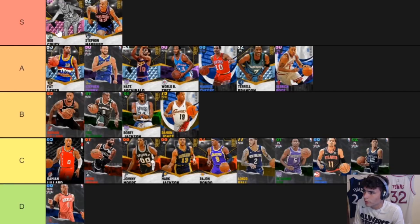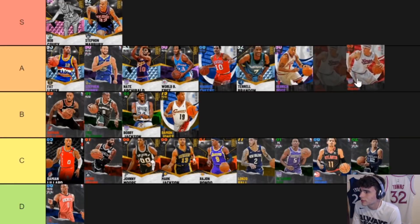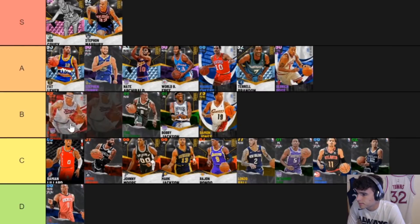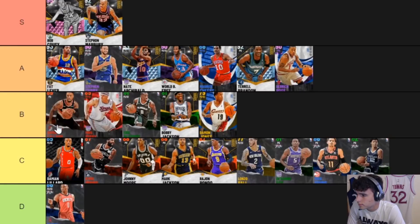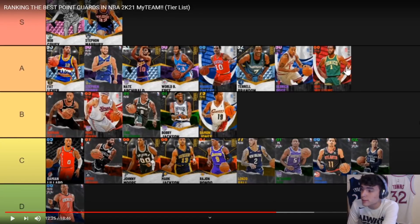Mike Bibby — borderline, hard to put Bibby or Mo Cheeks with guys like that. But literally just run into the middle and shoot mid-range and he dominates. Bibby's release off the stick is unbelievable — though the stick is dead now. Gus Williams — I want to argue this but I can't. Gus Williams is tough in this game right now, can't argue it.